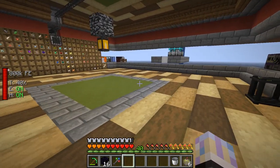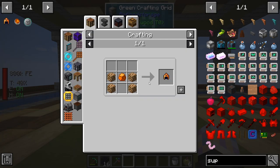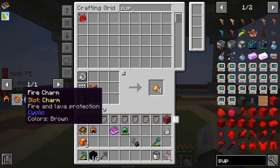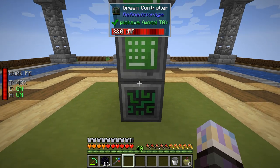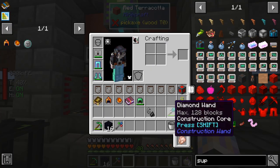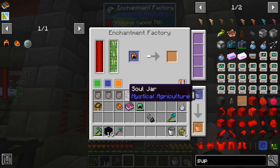We're going to make a fire charm as well so we don't take as much fire damage in the Nether - the blazes won't be as scary. That might be the first glowstone I've made in the entire pack. Let's see if we can enchant this thing now - let me pop in a speed upgrade.